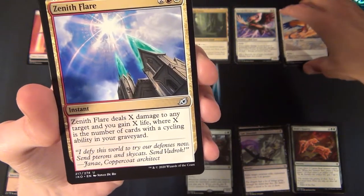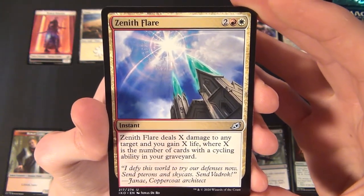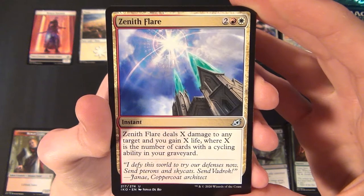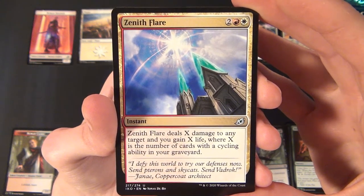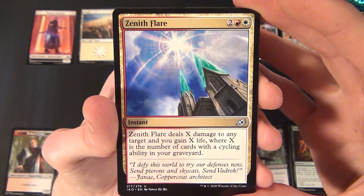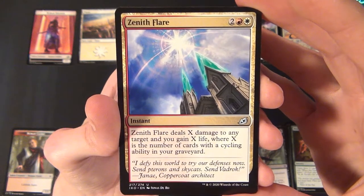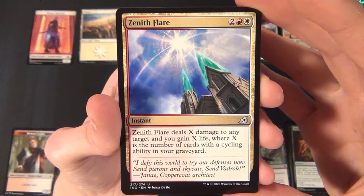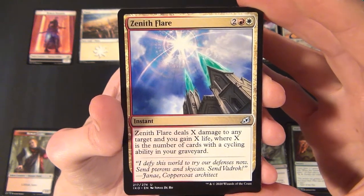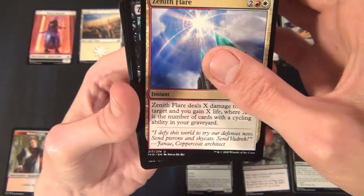For the uncommons we have a multicolored instant — Zenith Flare. It costs two red and one white to cast and deals X damage to any target while you gain X life, where X is the number of cards with a cycling ability in your graveyard. A great card for cycling decks.